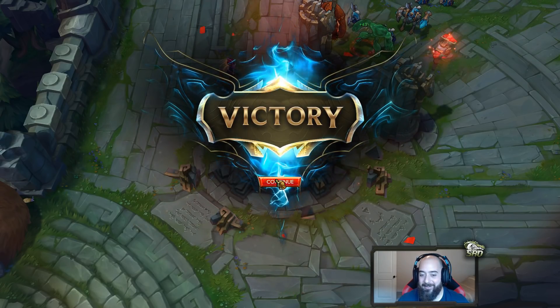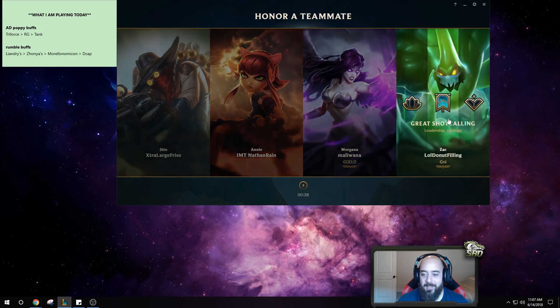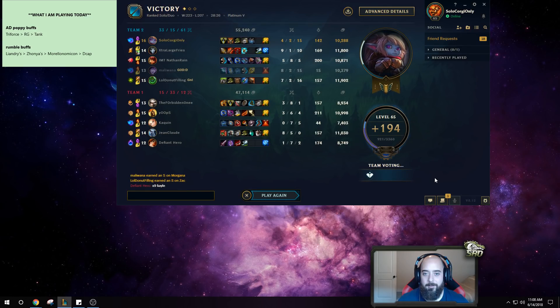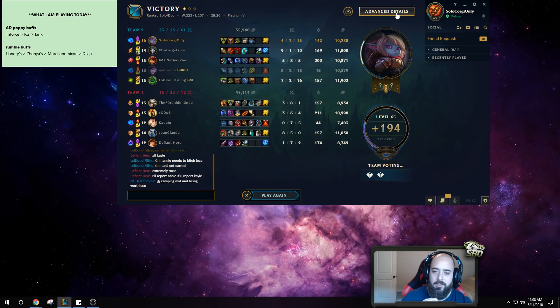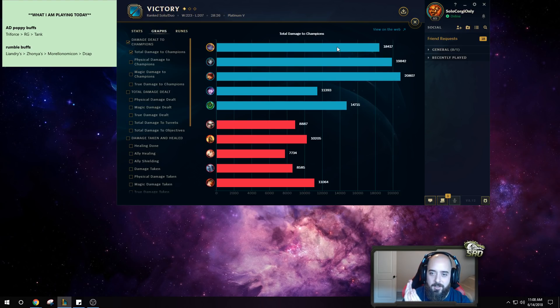GG baby! Annie with the professional baiting ability — what a genius. I was doubting but she knew all along. I'm pretty sure these Poppy buffs are quality. The Q timer just feels so smooth and if you add in the buffs from last patch, she got buffs on her ultimate too — it's much more smooth now, the timing is a lot better so you can do the ult-Q combo and not miss any damage. I feel like you have a lot of damage — you can go Triforce first into straight tank, or Iceborne Gauntlet into tank, both work.